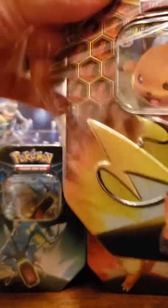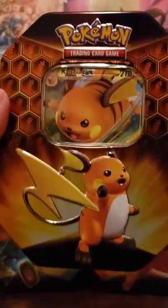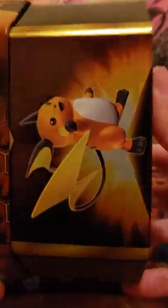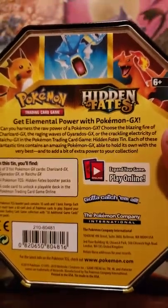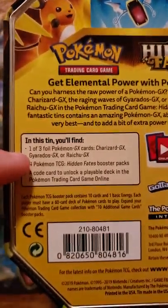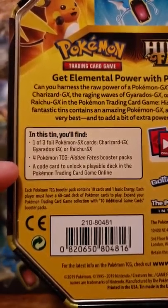These tins were released on September 6th, MSRP retail was about $19.99. Here's the front, sides, and the back. So one promo and four packs — let's get into this one.